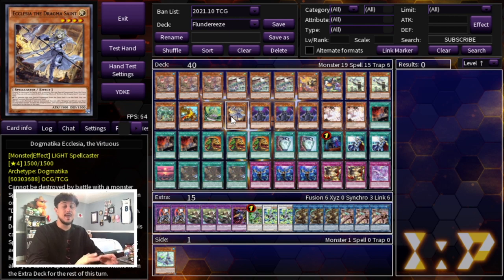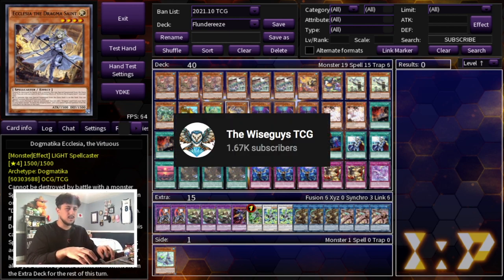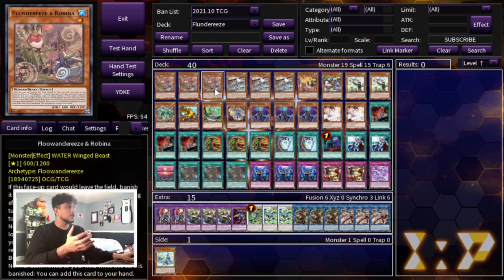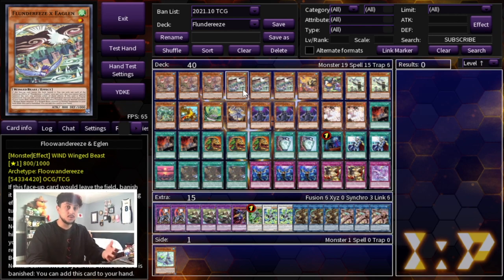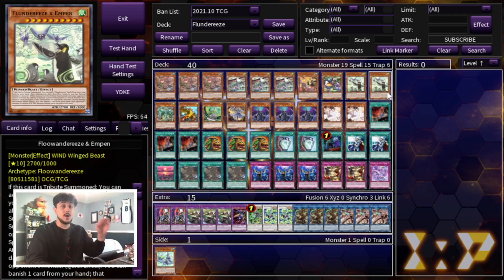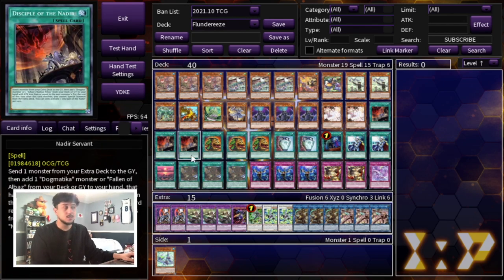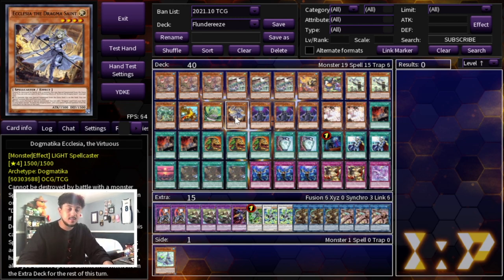The next card is Ecclesia — big shoutout to Pegasus from the Wise Guys TCG, who came first place with a Flunderies deck playing the Dogmatica package, which I had never thought of. Impin has an effect where after it resolves, you can normal summon any one monster, not just a Winged Beast. So if you have Ecclesia in hand or get it through Nadir's, you summon Ecclesia, search Punishment, and now you've set up Impin plus Punishment automatically. It really does synergize well with the deck.